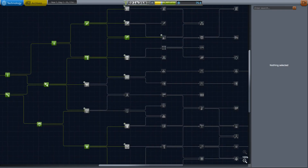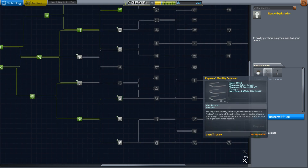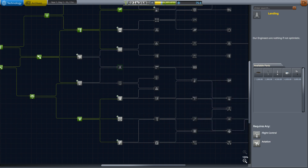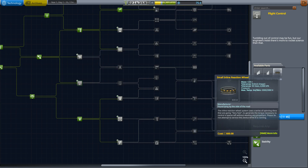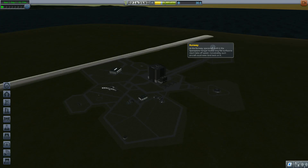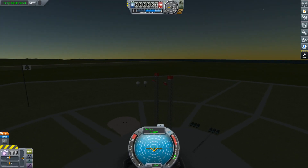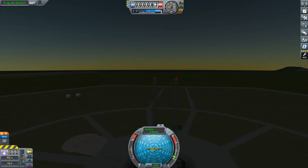We have 75.6 science. I think the next things I really want are the LT-1 landing struts and flight control — once we have about 180 science we can go ahead and do that. So I think that's a decent place to leave it off. Looking at the sunrise off in the east — I hope you guys have a wonderful day, and thank you for listening in. Bye!